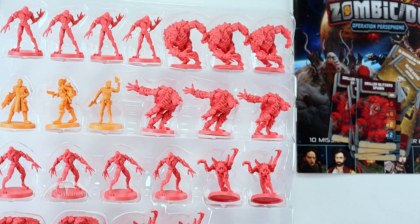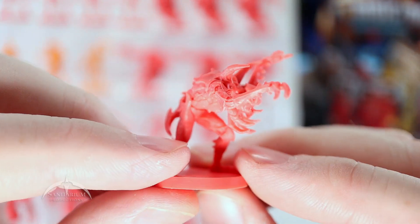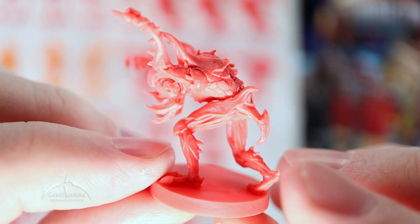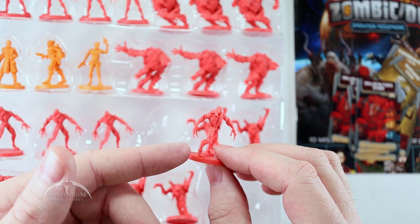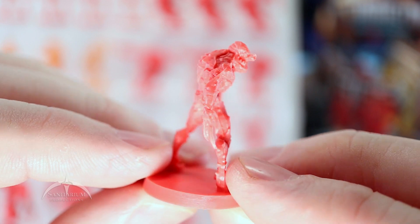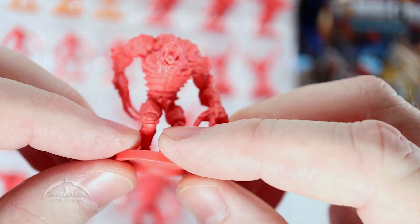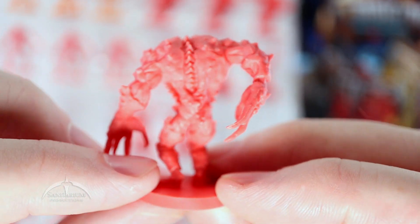I like the bad guys in these things. Then we get four of these guys here, that's 20-3. There's some traffic out on the road so I apologize if the audio goes weird, but it is what it is. These are cool — four of those guys. Then we have an alternate sculpt of the first guys we looked at — this is 18-7. Then we get four of these bad guys here, that's 19-3. Very cool looking.